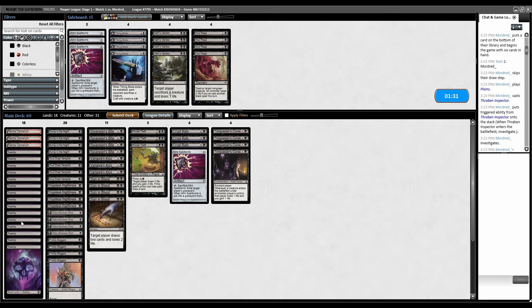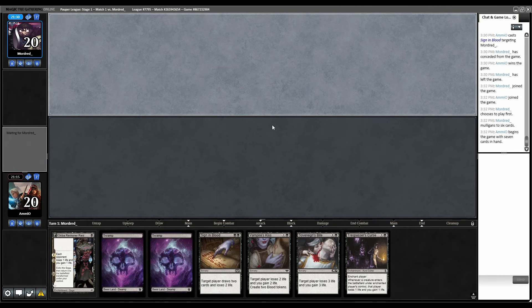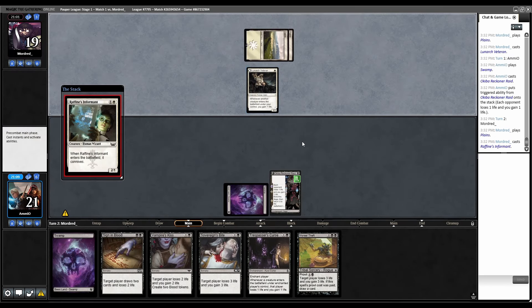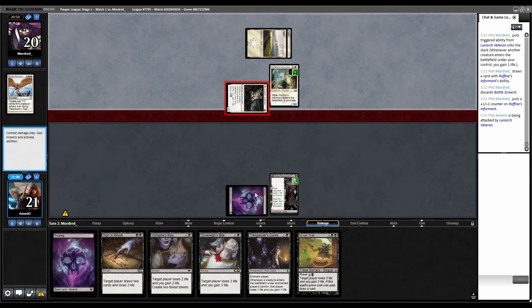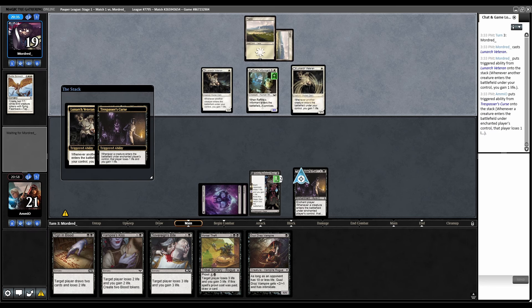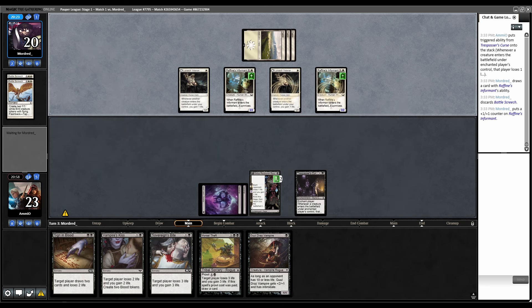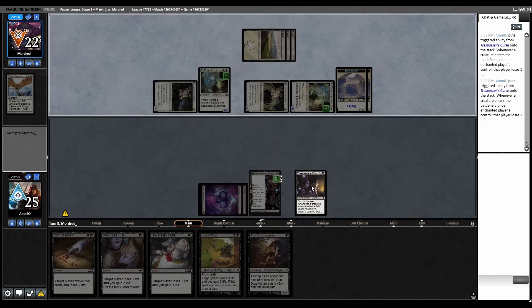Turn one Okiba, turn two Trespasser's Curse. Lunarch Veteran. Okiba — so this is going to counter all of our draining. Raffine's Informant, discarding Battlescreech. We've got to get this out before they start Battlescreeching. So Curse — their life total stays the same now and our life total increases. Actually their life total goes up by one per trigger. They're certainly getting a lot of creatures on board really quickly. Two Battlescreeches? We're just going to lose on the board.